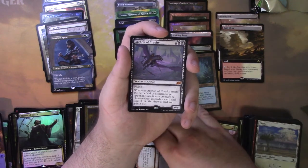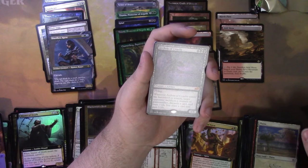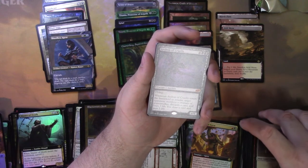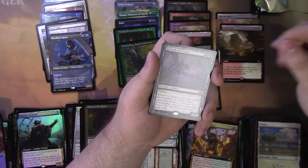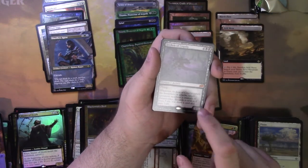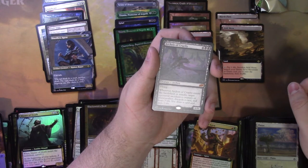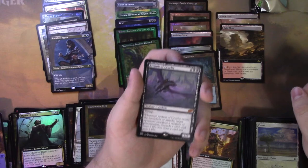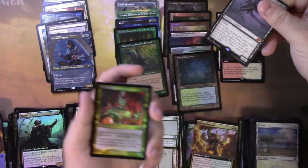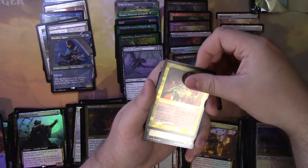Archon of Cruelty — sketch mythic. When it attacks, target opponent sacrifices a creature or planeswalker, discards a card and loses 3 life, and you draw a card and gain 3 life. This kind of reminds me of the 7-mana Grixis Ultimatum, where the opponent takes 5 damage and sacrifices creatures and discards cards. We have Goblin Archaeomancer. We have a Kitchen Imp. Talisman of Curiosity — this is the first Talisman we've seen — and I really like the Talisman in this retro frame foil etched.